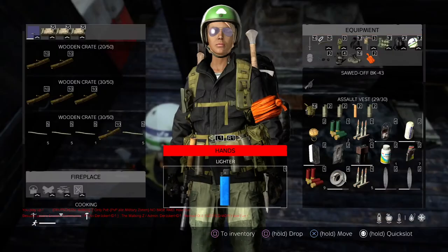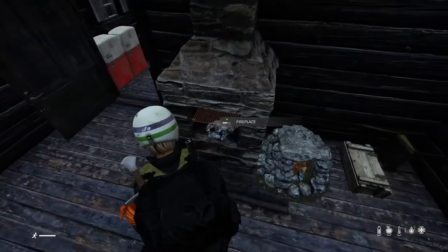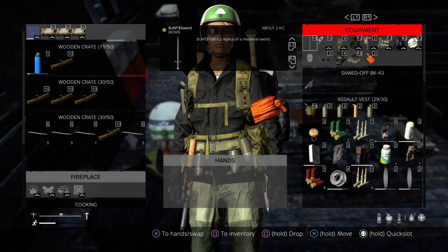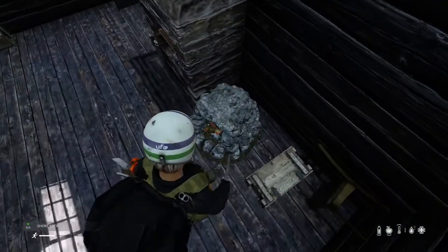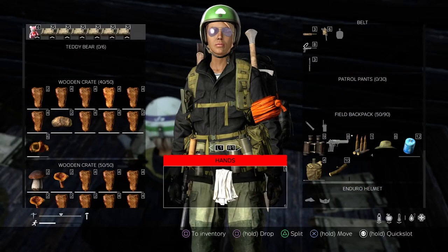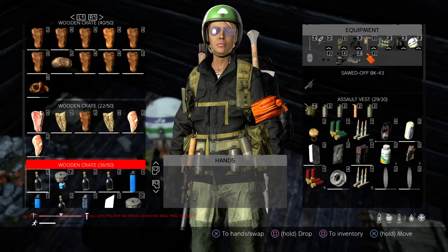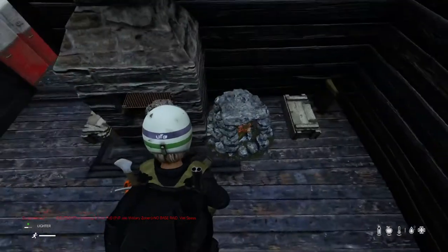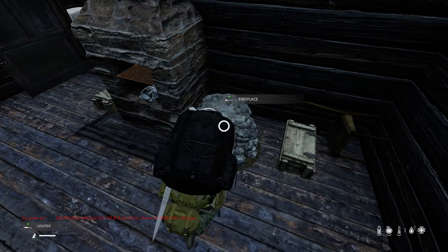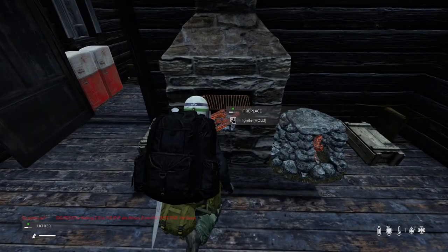So we are going to get some wood and we are going to start a fire in the oven. We are going to get some kindling and some paper and a lighter, and then we will start the fire in there. Okay, so we've got a good roaring fire going.